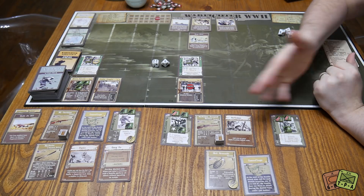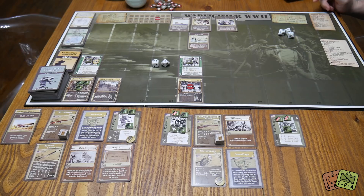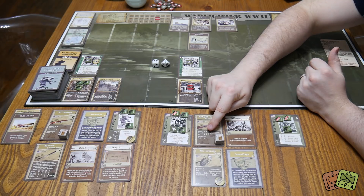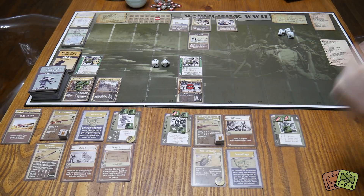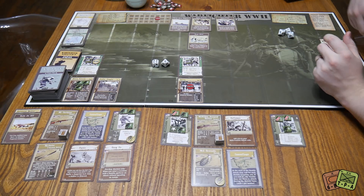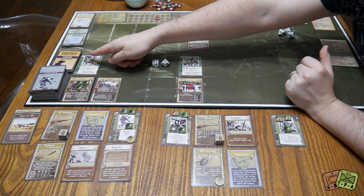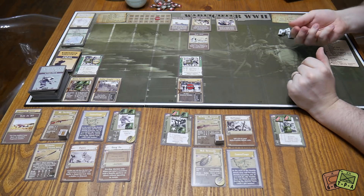Williams considers attacking. The problem is he has a scoped sniper rifle — at range zero he has to roll a nine to hit, whereas at range two he needs a seven. He's better at long range than close range. He has a grenade but we decide not to use it yet. So Woodbury is going to attack instead. He's at range zero with his M1 carbine, which hits on a six at range zero.